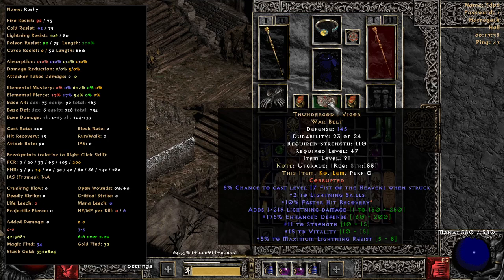T-God's, nothing crazy here. Would have loved a faster cast rate one — would have been able to do 2 plus 1 rings. Just didn't come across one for what I thought was a fair price. I think now there's some up for 1 high rune, which is probably pretty fair if you can get good strength on it. Just didn't find that. So I bought one with faster hit recovery because that at least gives me a couple breakpoints when I get hit.